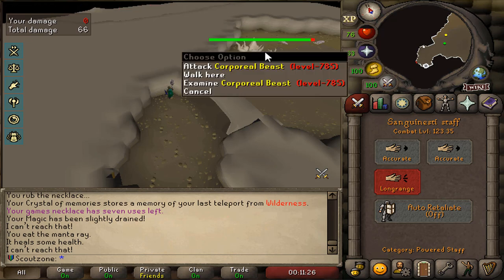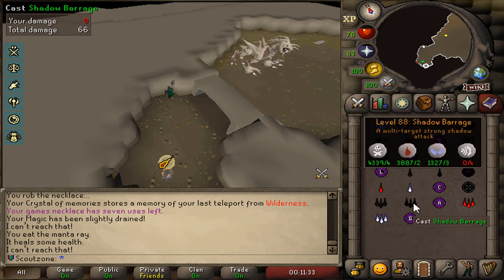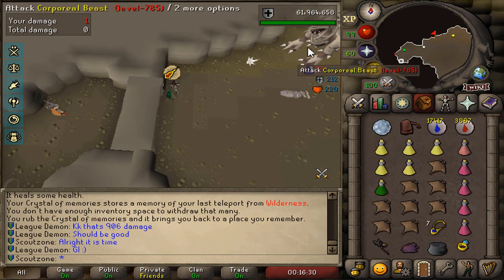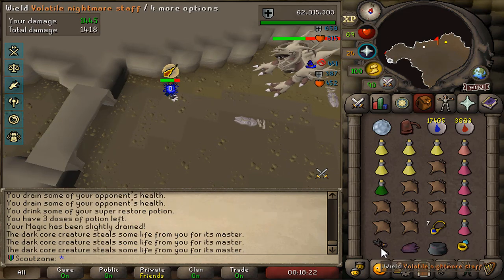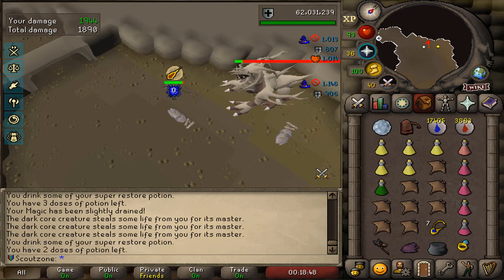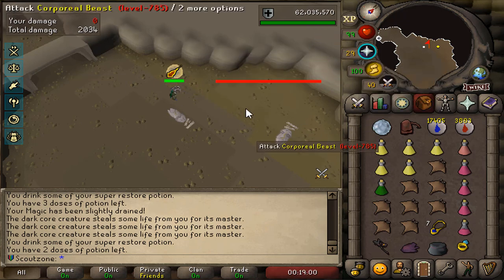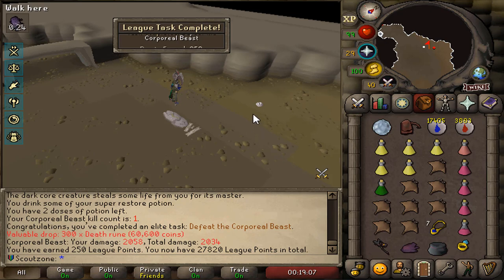Without a Bandos Godsword, it doesn't really work to solo Corporeal Beast — unless you get help from a friend with a BGS specking the Corp down. So I got help from my friend Vixa on Twitch. We're going to try out the three spells we have, starting with the Sanguinesti Staff. I assume the Corp will not hit anything. Hits of 60, 60, 35, 63. If I really want an Arcane Sigil or an Elysian, I kind of need to make a new account and get the Bandos Godsword and do all the specking myself. Kill count 1 — 300 Death Runes and 250 points. That's the only kill we're going to do here.